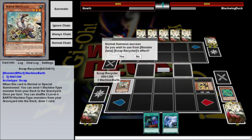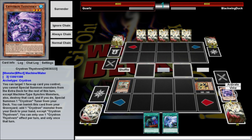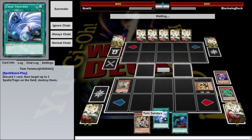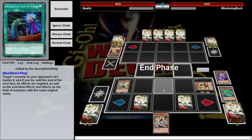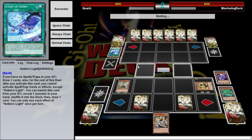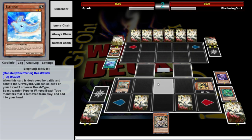We're going to use Scrap Recycler and send another one, even though we can only use it once per turn, because we're going for something specific. He's playing Sekka's Light — only spell/trap in his deck — so he's going for an all-monster build, which means Twin Twisters is pretty much useless. What's this — a Rescue Cat? He's going to banish himself. He goes to the graveyard actually. Called by the Grave is not going to be working on that.